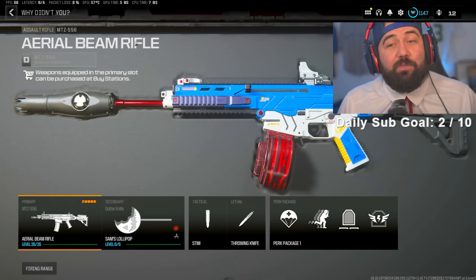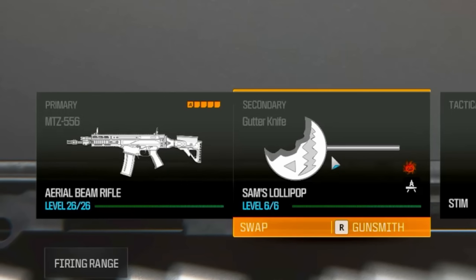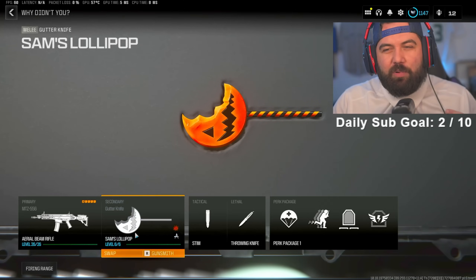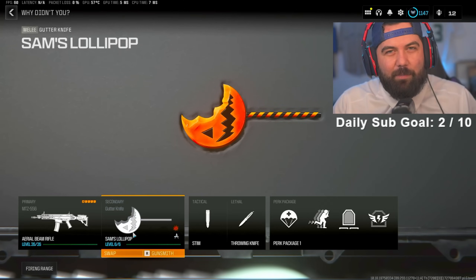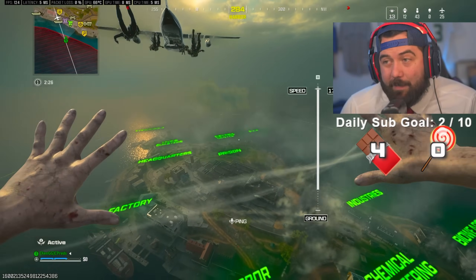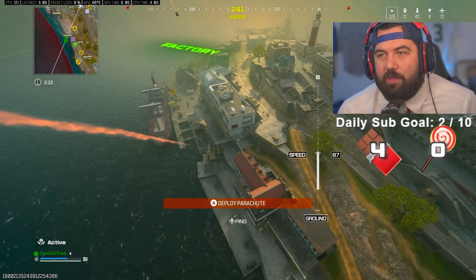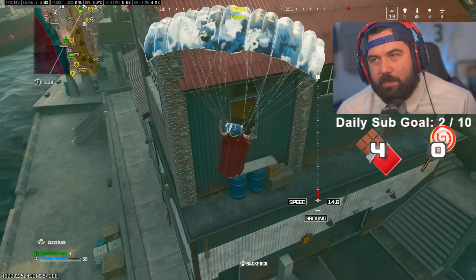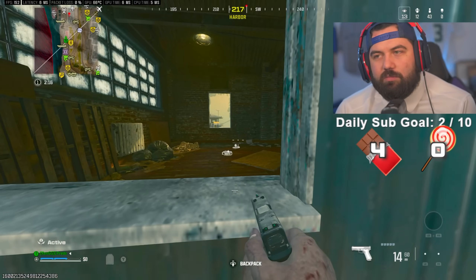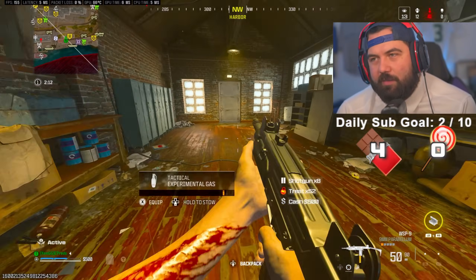Now it's time for the second loadout: we're rocking the MTZ 556 and for our secondary, Sam's lollipop. It sounds really weird to threaten people in proximity chat that you're going to hit them with your lollipop, but I guess that's what we're about to do. I'm not a huge fan of this map theme, but I am a fan of that tower that just fell over.